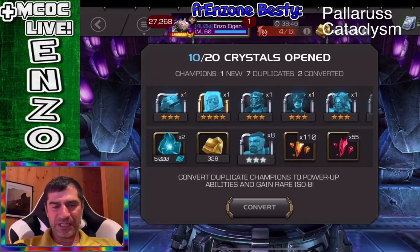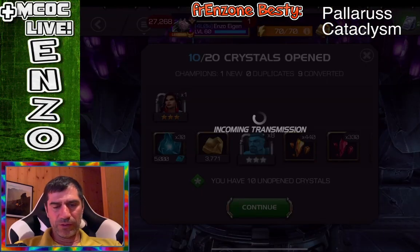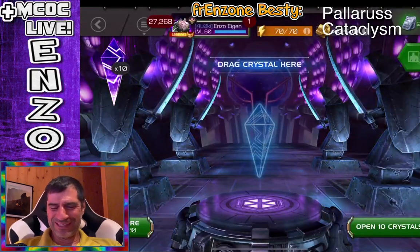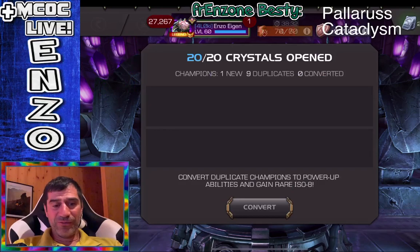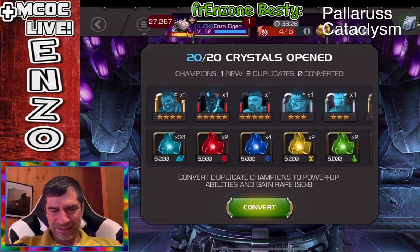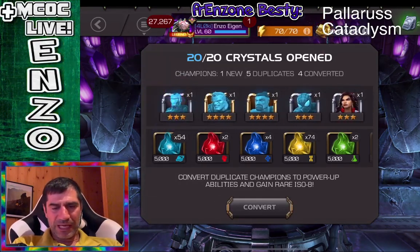Okay, so that's the first 10, and now we'll do 10 more and see if we can get more new. Oh, look at all these terrible things. They really gotta get rid of these offers. I don't think anyone in the history of the game has bought one. Okay, come on, let's see two new, three new, four new, one new. This Hercules is another five-star, and that's it. So we got Hercules again as a five-star, so he is actually at max sig.